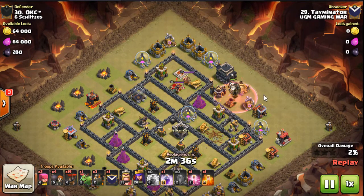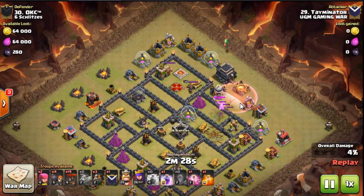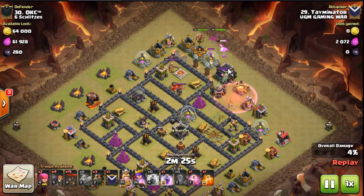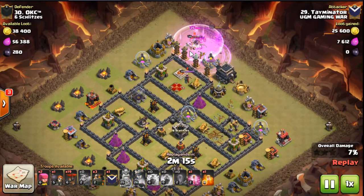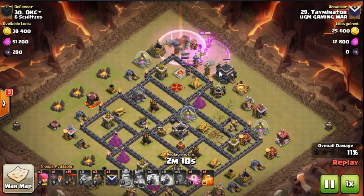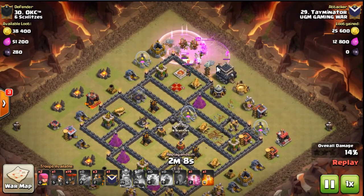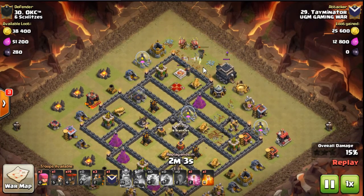Watch the value he gets just from bringing his heroes — he brings loons with haste in there, grabs two defenses, but also pulls the baby dragon out of the CC, which is awesome. He drops a rage with his suicide heroes to get through those storages easily. He pops BK ability to deal with the enemy BK. With the rage for his queen and these archers, they just tear through these Teslas. She's just barely going to kill the queen and get all four Teslas — really good value for suicide heroes.